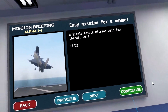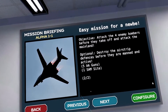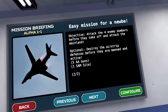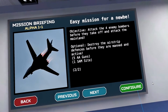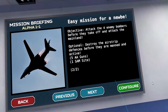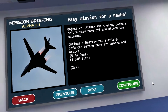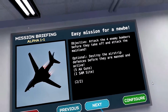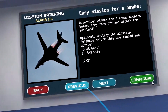It's a very simple attack mission with low threat. Attack four enemy bombers — your objective is to destroy them before they take off and attack the mainland. Optionally, destroy the airstrip defenses before they are manned and active. There are five AA guns and one SAM site.